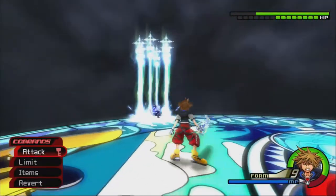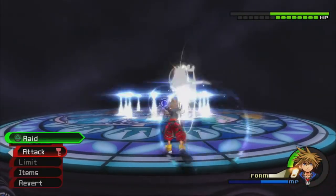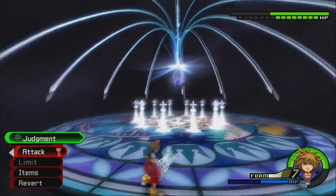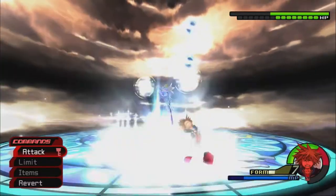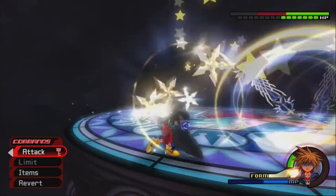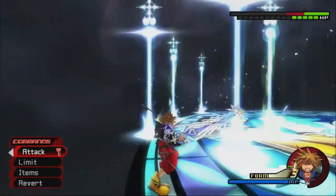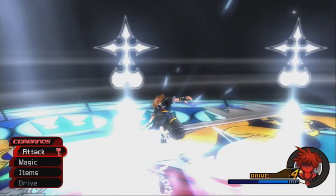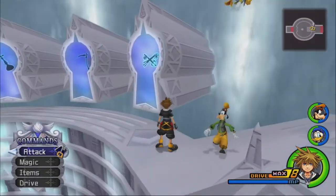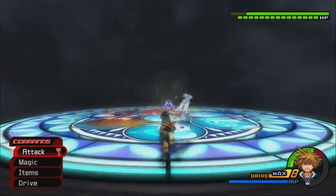Now we're going to go Limit Form — Strike Raid time. If this happens when you're in Limit Form, you get dodge roll to avoid them all, which is harder than using glide. It's definitely harder than the regular Roxas fight, but because we have Combo Master now, that actually makes the fight easier in some ways. I'm fully expecting deaths against every Data Org member because they're tough. Did not get the Reflect off fast enough.